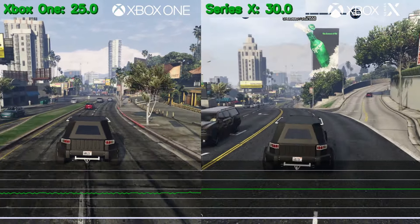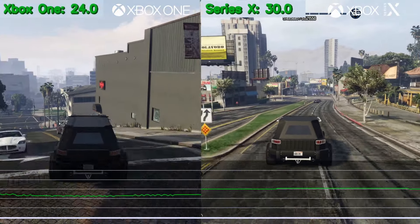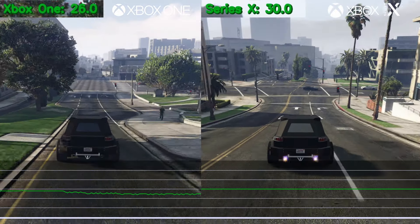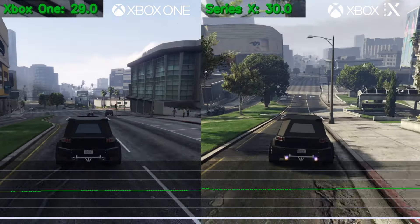And as I mentioned earlier, don't expect a boost to 60 FPS on these new consoles, as this is the backwards compatible version with a hard cap at 30 frames per second. As we move away from the busy Vinyl Boulevard, the performance does seem to pick up on the Xbox One, but still very rarely getting to that intended 30 mark like on the Series X.